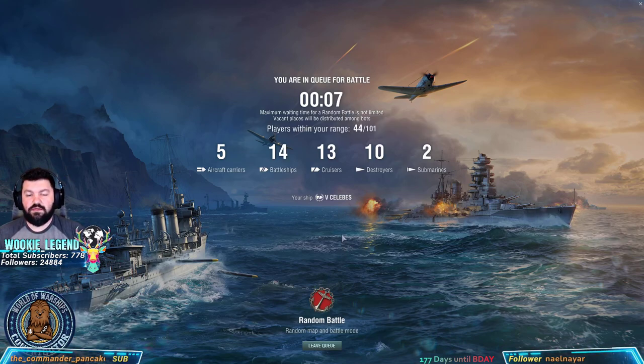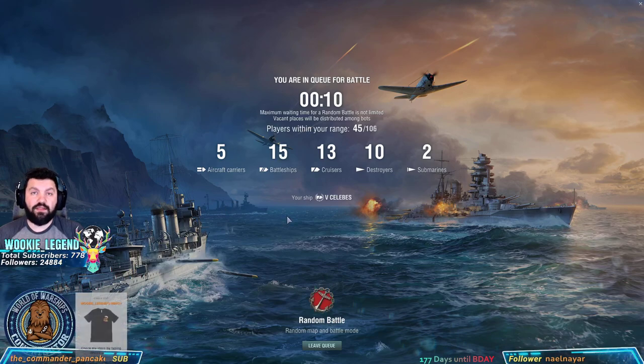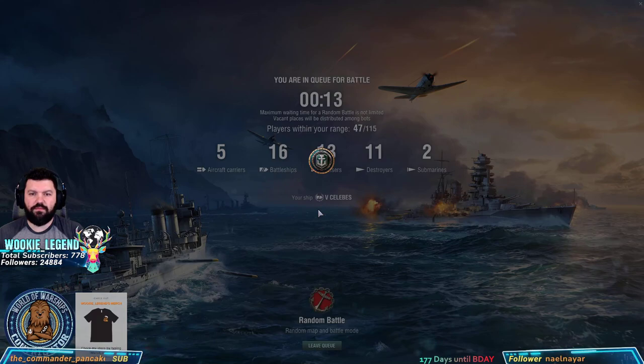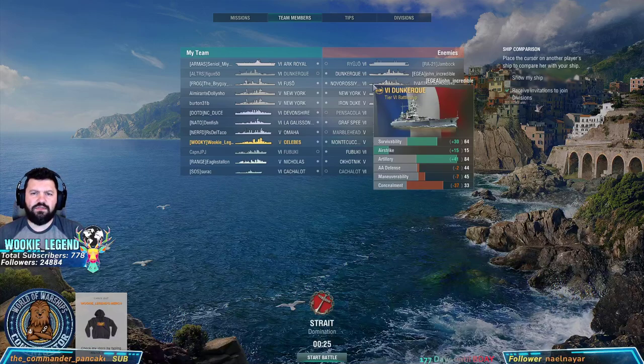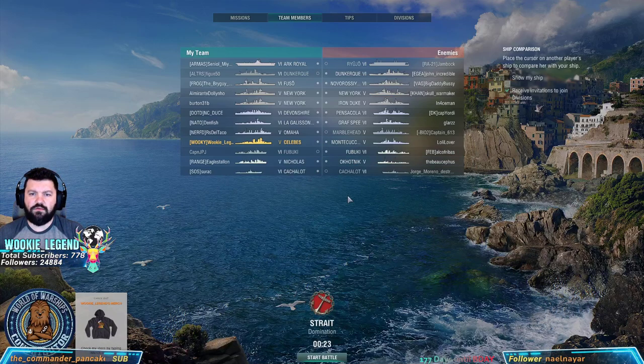Not the biggest fan of the Celebs — it's an interesting ship. You don't get the little gimmick that comes with the Dutch cruisers, which is the airstrike where you can drop ordnance onto a certain spot on the map within distance of your ship. But that's coming up in a later video. We're bottoms of the matchmaking here, but there's only tier 6s and we can handle sixes. Not a lot of DDs, which is fine. We're going to try to use our spotter plane to shoot from afar, same goes for battleships.